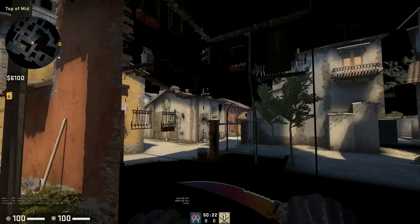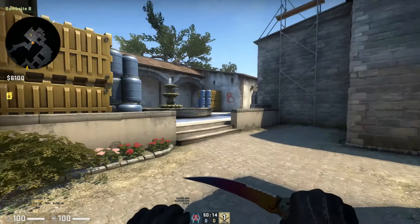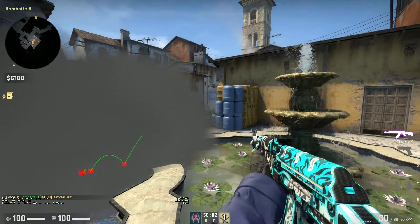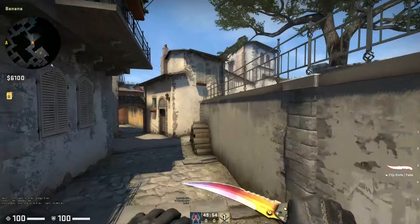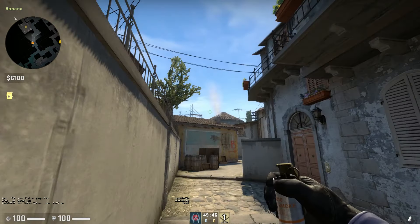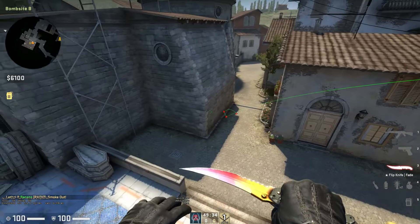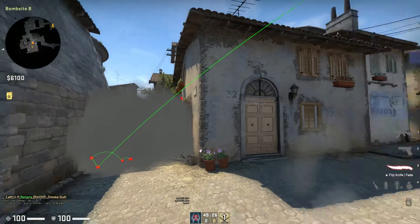Now I'm going to show you the two main B smokes I think everybody should know. I'll be honest, I'm not a fan of smoking the actual B site itself — I think it blocks off too much when you come across, people can get insane lurks around those smokes and kill people running up Banana, and it gives the guy more cover so he doesn't have to necessarily swing. Moving on — both smokes are thrown from exactly the same spot. First up is a CT smoke: back yourself up by these logs, put your crosshair straight up between two wires, and a simple left click throw. That blocks off the whole of CT. The only worry is the boost, so just be aware of that when taking the site.